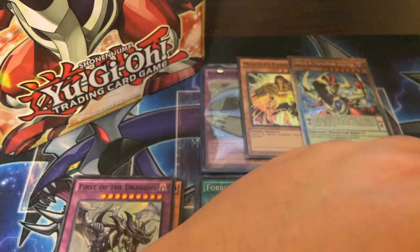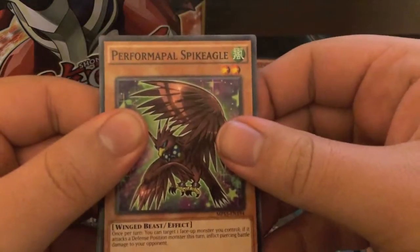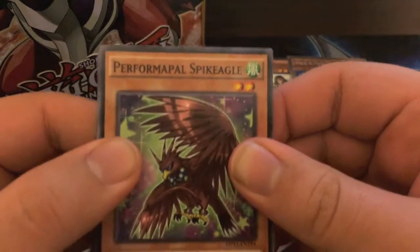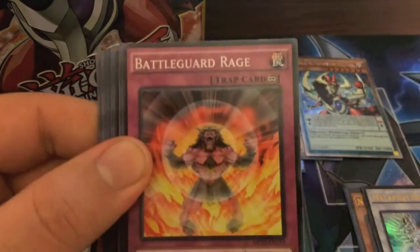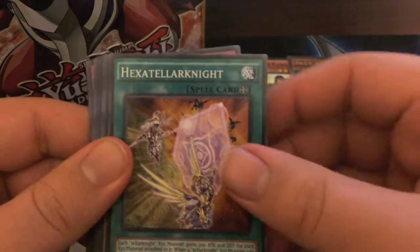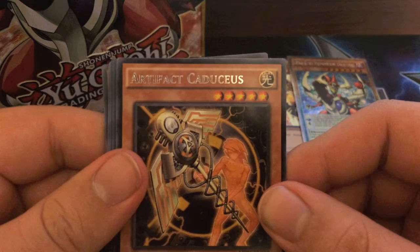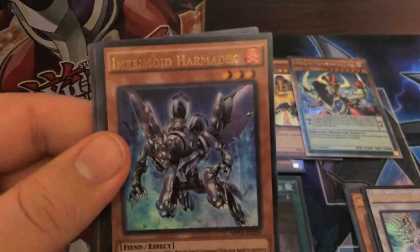Last pack — let me go ahead and move over the cards that we got. Performapal Skullcrobat, Spike Eagle, Satellarnova Wave, Lindblum, Battle Guard Rage — this is like the third copy I think I've got of that card — Hexateller Knight, Serenade the Bloody Diva, Artifact Caduceus. Our Ultra is Infernoid Harvedik.